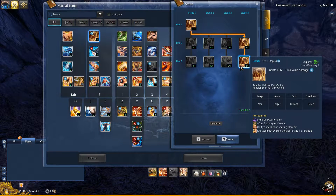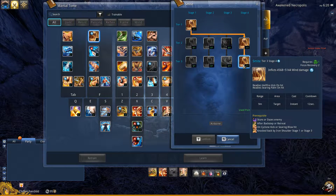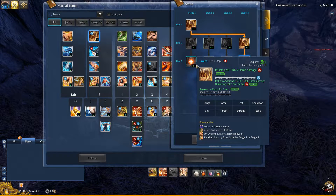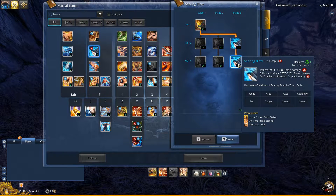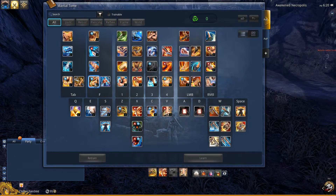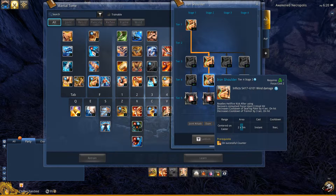For the F, Smite, I went to stage 4. It readies Hellfire Kick and Searing Palm on hit, whereas the other stages do not. And F, Searing Blow, I did stage 3 for that. It decreases the cooldown of Searing Palm by 7 seconds, and Focus Recovery at 5. For Iron Shoulder, I went down stage 2. This readies Hellfire Kick again. You get your Focus back if you get a crit on it, and it decreases the cooldown of Searing Palm by 4 seconds and Charmer by 3 seconds.